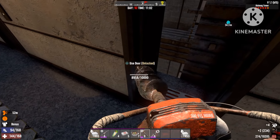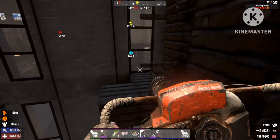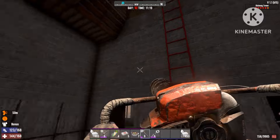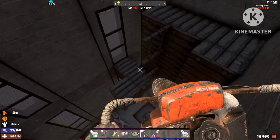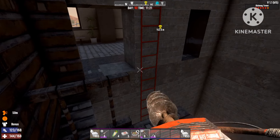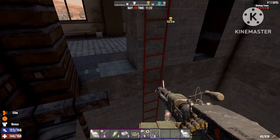Now you're gonna remove these blocks right over here. With those blocks removed, that's basically it — they will drop down here, head straight out the door, and just do the infinite loop. You're gonna hang back here and wait for the horde to get to you.